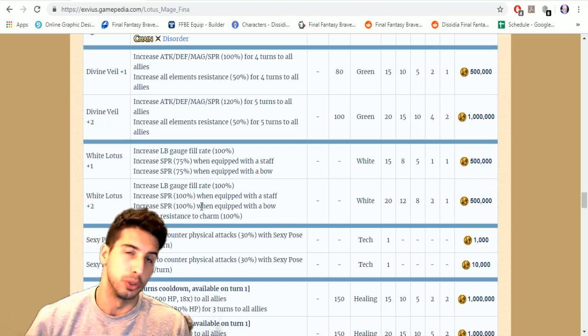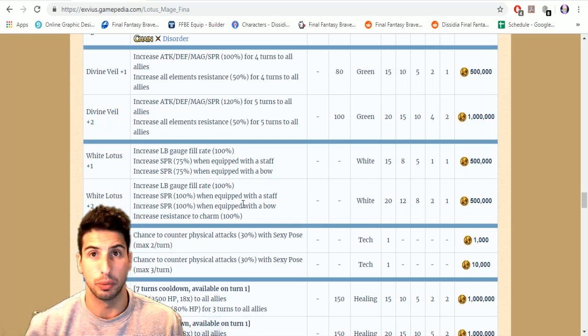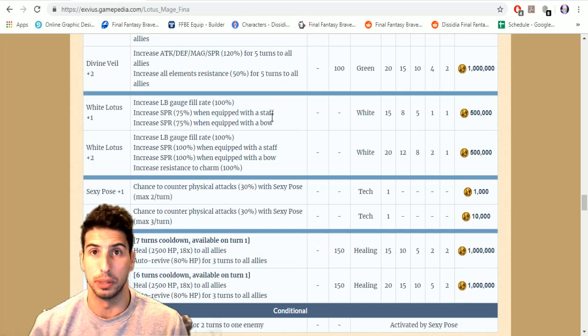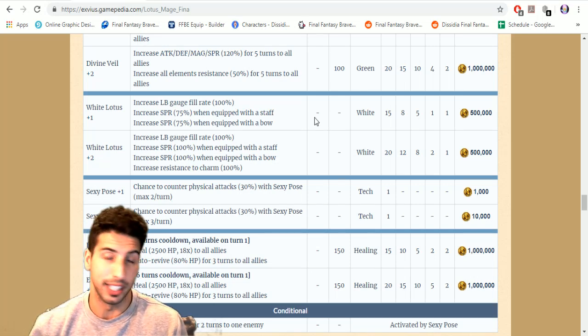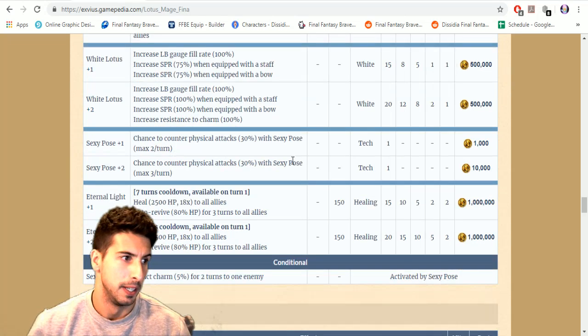White Lotus increases her LB gauge fill rate by 100 and increases SPR by 75 when equipped with a staff or bow. At plus two the LB gauge fill is still 100 but now she gains 100 percent resistance to charm and boosts her SPR by 100 when equipped with a staff or bow. She's one of my favorite healers and it's great to see her get even better.